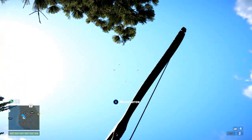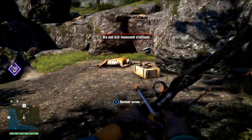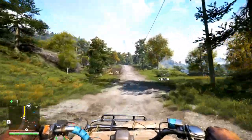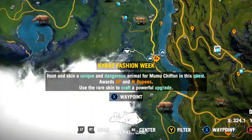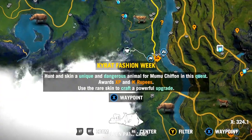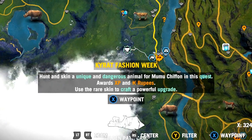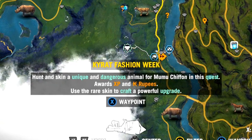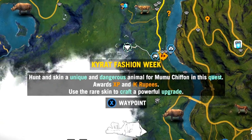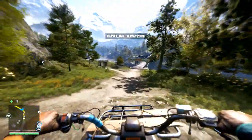Hey guys, check out this new explosive area I got! Right lads, there's our first hunting mission down! The next one is called Krat Fashion Week — hunt and skin a unique and dangerous animal for Moo Moo Chiffon in this quest, awards XP and rubies! And also, if we skin this one, it awards us the ability to craft a powerful upgrade! So let's see what we can do!